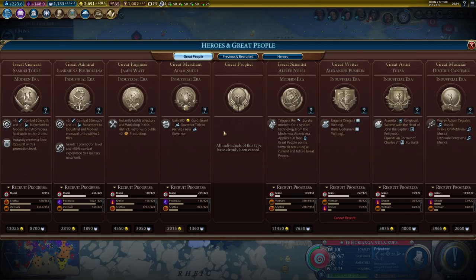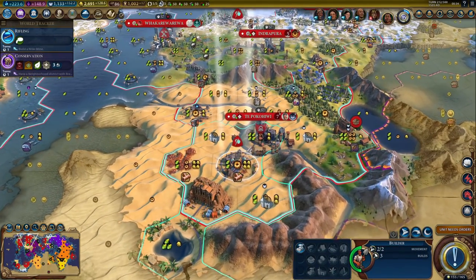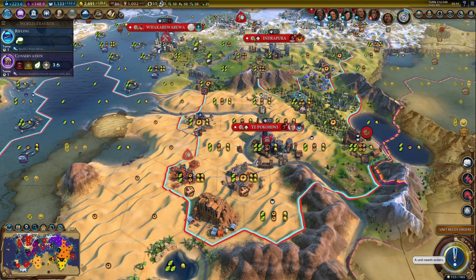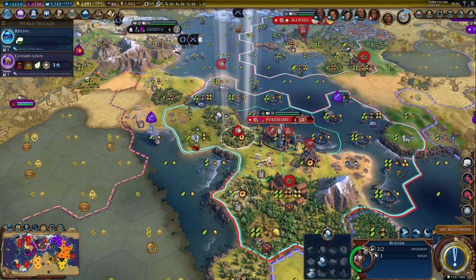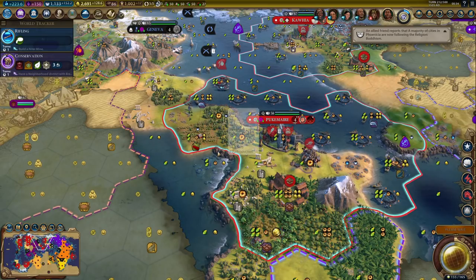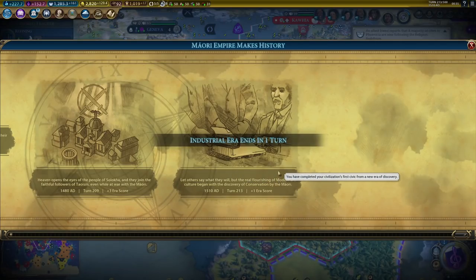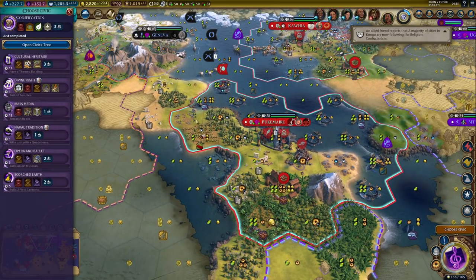We do have over 1000 faith. Let's see if we can boost any great person — not right now, but I could boost the next great engineer once I get a little bit closer. We got three more builds, so just get mines. There's some more era score — we got conservation, which unlocks sanctuary. I definitely need that in several of my cities.